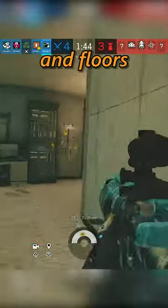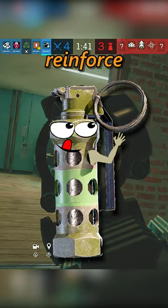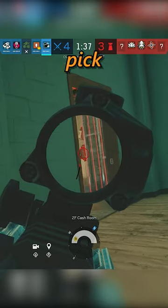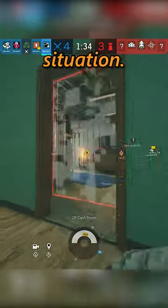He's got a lot of soft walls and floors, and he can either bring flashes if they don't reinforce, or can even act as a secondary hard breacher if needed. Really, no matter where the defenders pick on this map, his kit can be made to work in any situation.